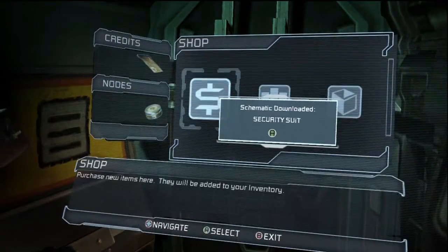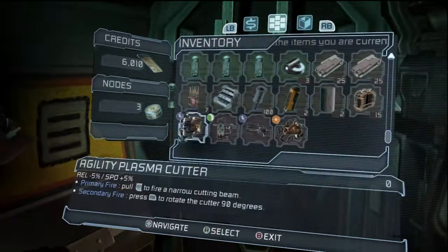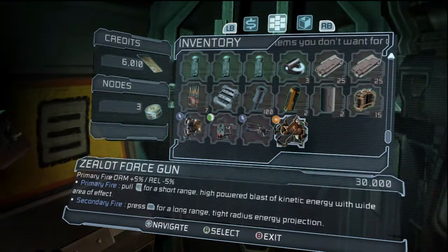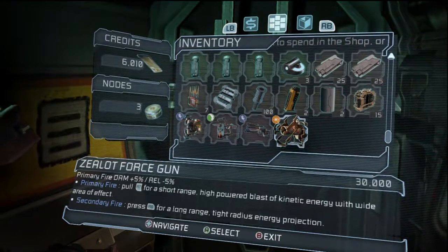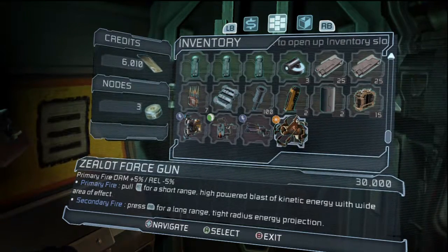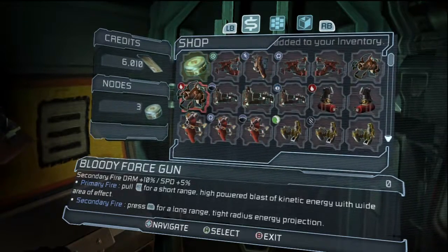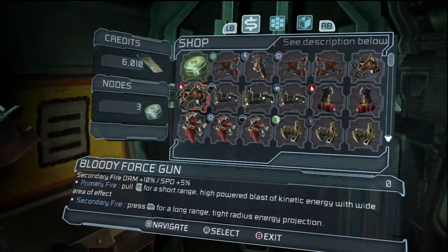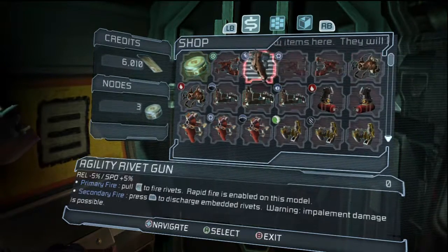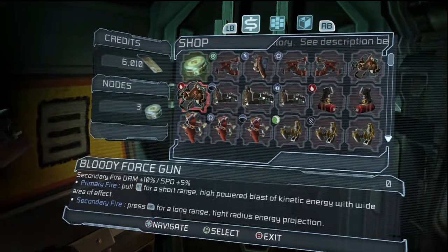I'm also going to show you real quick — one guy asked — I'm using a Z-Lot force gun. As you can see, my Z-Lot is a collector's edition, so if you didn't get the collector's edition, you won't get this gun. I get plus 5% primary fire damage, and then my reload is affected negatively by 5%. The one he asked about is a secondary fire — it's plus 10%, but I never use the secondary fire on it anyway, so I'm plus 5%. This other one is just a normal one, but that one you can't get until chapter 7, so this is why I tell you to download the DLC pack — you'll get the bloody force gun, the martial law pack.